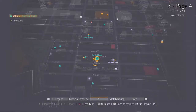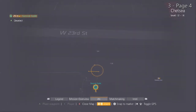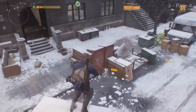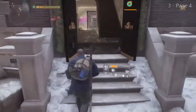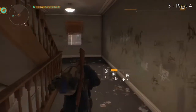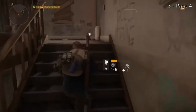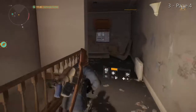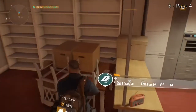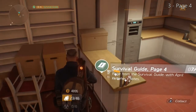Looking at the map, you can see we are still in the Chelsea District. This time we are on West 22nd Street. Going to a street view of West 22nd Street, you will see a few trucks that say Convey on the side of them, just outside of the apartment. Most of these Survival Guide pages will be found in an apartment of some kind. After going up a few flights of stairs and going into the apartment, you will come across our third entry, Survival Guide page four.